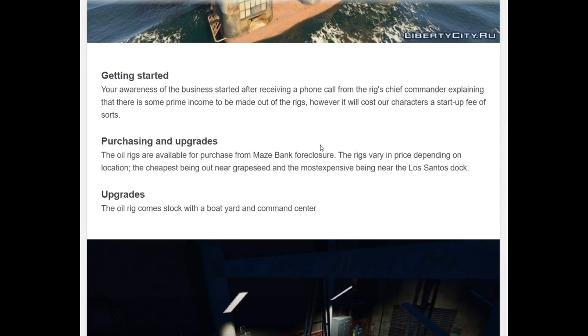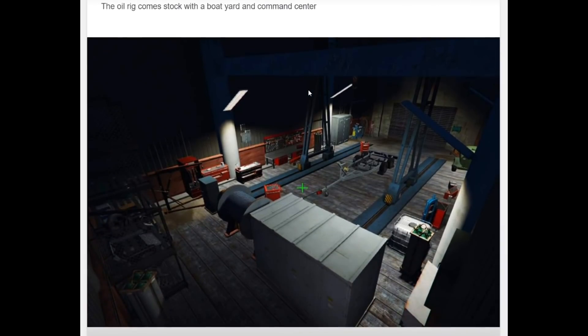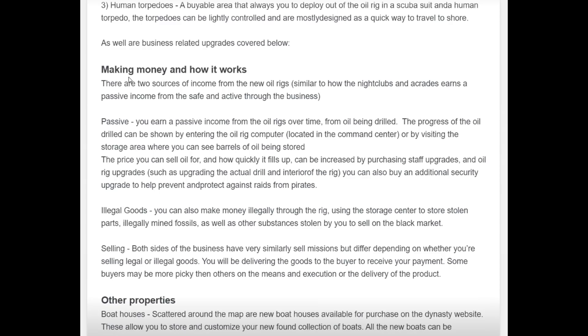Because the rigs are in the ocean, there's no limit to where these things could be — they could be all over. The oil rig, once you buy it, comes stocked with a boat yard and a command center. Some of the other options include personal quarters, an armory, and human torpedoes — which is a kind of cool, interesting idea as a way to quickly travel short distances by shooting yourself out.